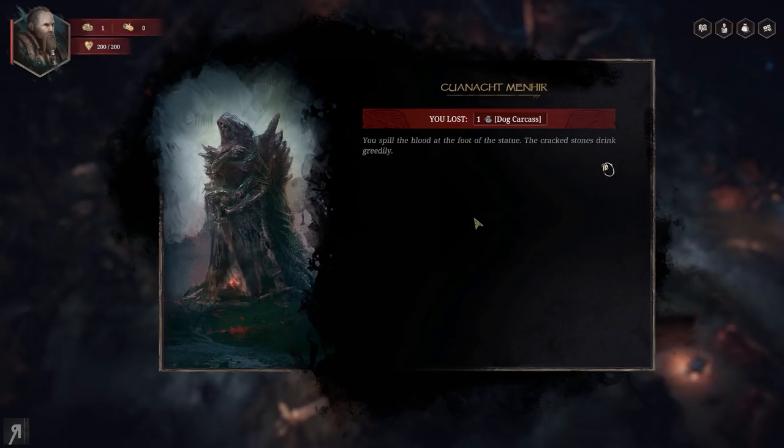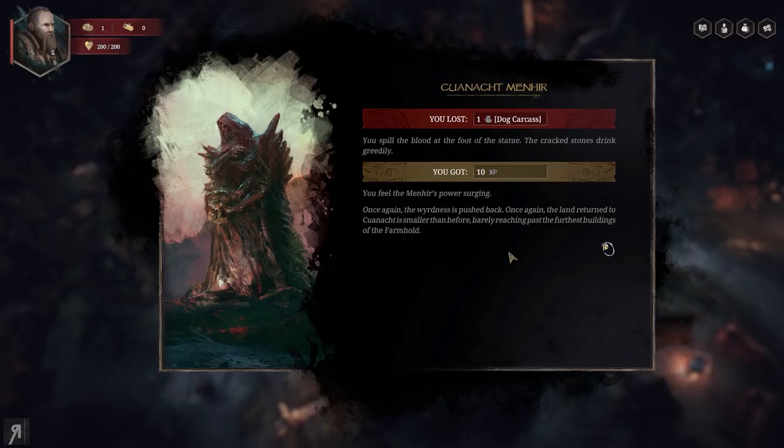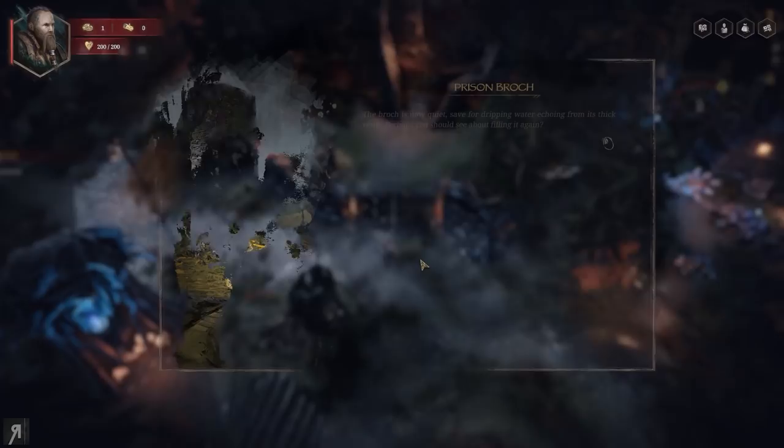Are you ready to make a sacrifice? Yes. You spill the blood at the foot of the statue — the cracked stones drink greedily. You feel the Menhir's power surging. Once again the weirdness is pushed back, though the land returned to Kuarnakt is smaller than before, barely reaching past the furthest buildings of the farmhold. We're gaining experience and wealth. Wealth is the currency in Tainted Grail. There's a map with enemies visible on it.